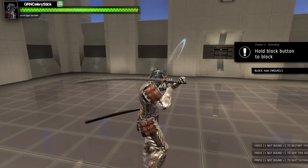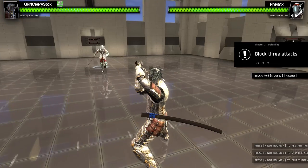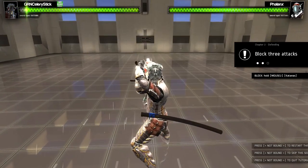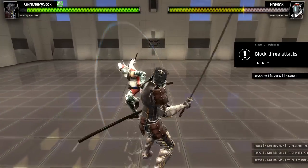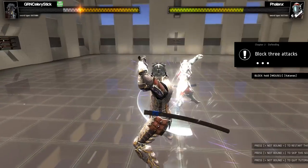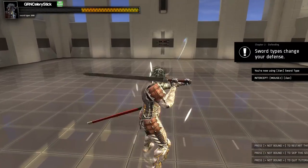Defending — okay, let's try that out. Hold block button, mouse. I look like a gangster. Let's block this hit. Nice.